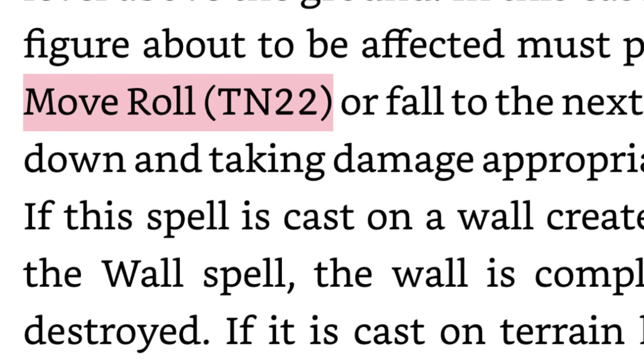Crumble ages a small section of the ruins, causing it to collapse. It still works the same, except if it destroys the floor beneath a figure, now they do a move roll with a target number of 22 instead of a will roll against the casting number as before. It's noted that if you cast this spell on a structure where a wizard eye has been cast, it will effectively cancel that spell. Also, if you cast this on a wall spell that has popped up on the board, it will completely cancel that as well.